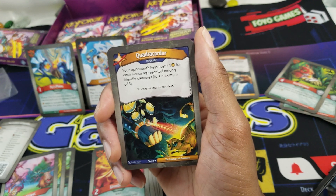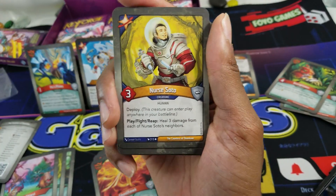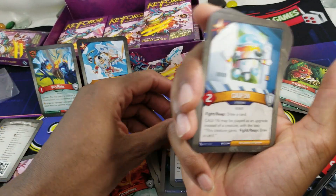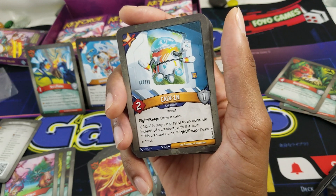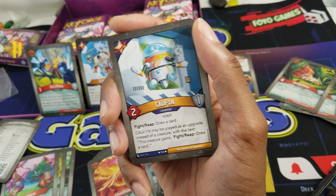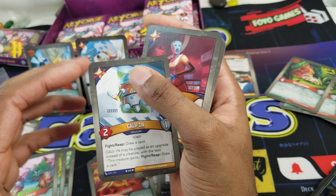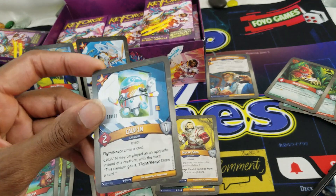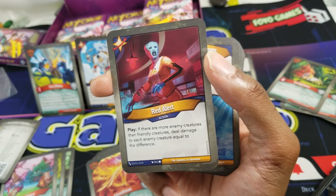Opponent's stuff costs plus three if you have all your houses out — cool. Nurse Soto: male nurse, human, deploy, play, fight, reap — heal three damage from each of Nurse Soto's neighbors. Calvin In: two power, one armor, fight, reap, draw a card. Calvin In may be played as an upgrade instead of a creature with the text: this creature gains fight, reap, draw a card. Can't lose with this guy. Red Alert: play, if there are more enemy creatures than friendly creatures, deal damage to each enemy creature equal to the difference.